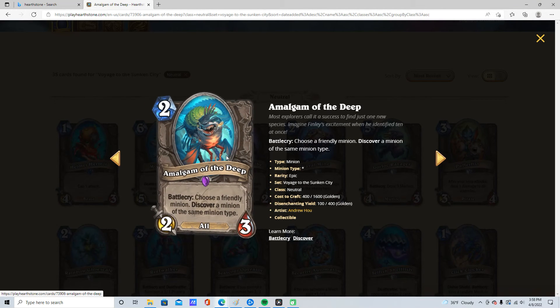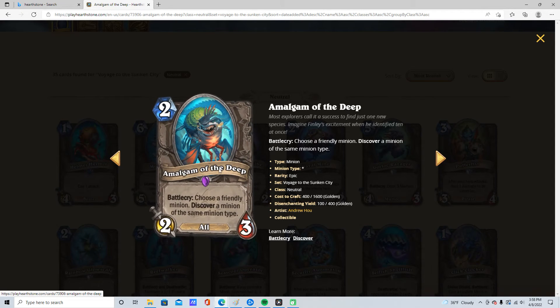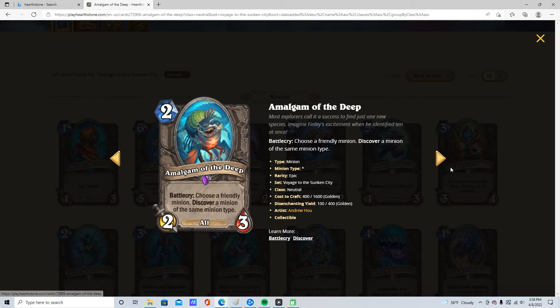2 mana, 2/3. Choose a minion, Discover a minion of the same type. I'm going to say 5 star. This is insane in Pirate Warrior because it makes you another pirate to progress your quest — so this is like 2 pirates in 1, which is actually really insane. And this is also runnable in Murloc, runnable in any tribal deck for sure.